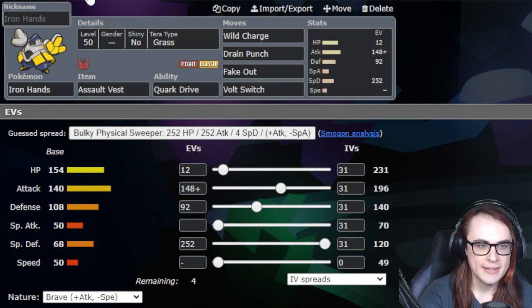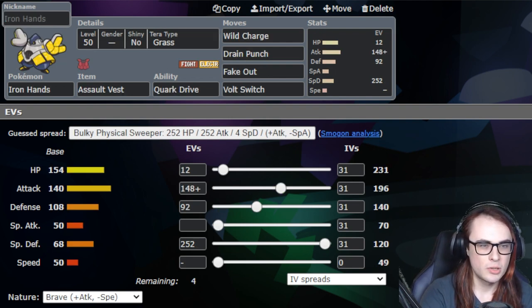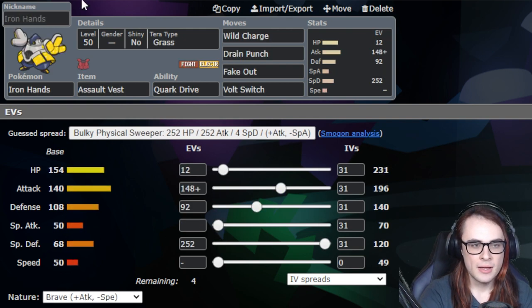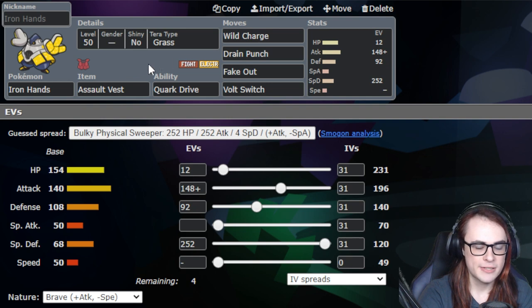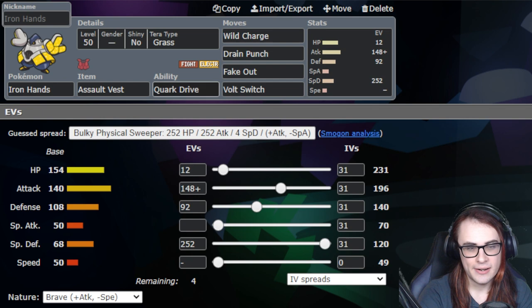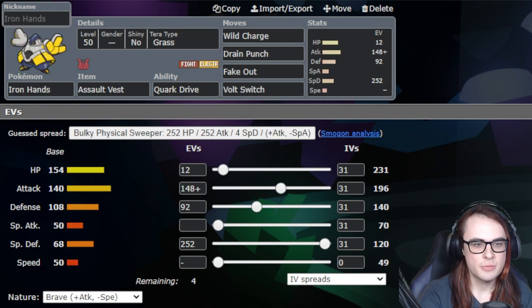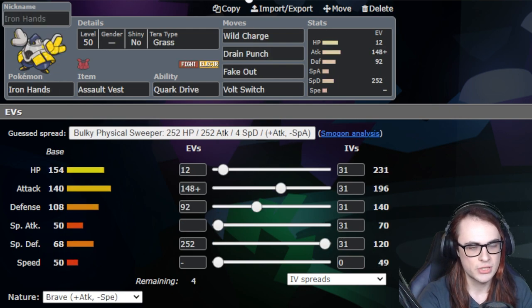With Iron Hands we can pressure strong Dark types like Ting-Lu, Chi-Yu, Wo-Chien — Torkoal can handle Wo-Chien — and Chien-Pao. For other prominent Dark types like Kingambit, Iron Hands is great at handling that whether it's Tera Flying, non-Tera, or even Tera Stab. So your gameplay would just be Drain Punch spam. You can also go for Swords Dance; however, with this team in particular, I do like the Volt Switch option a little bit.